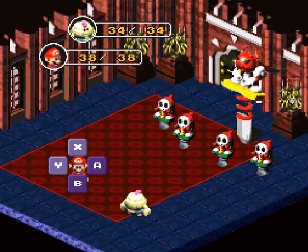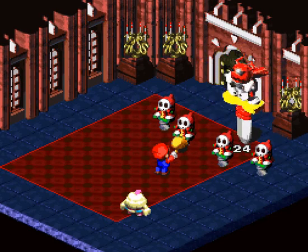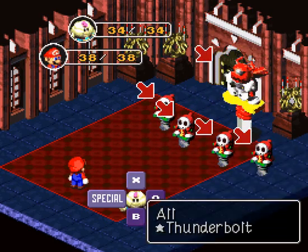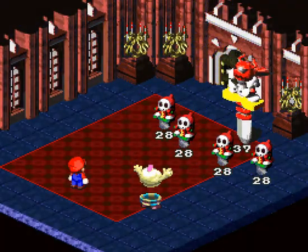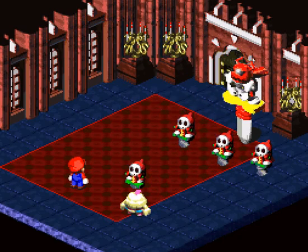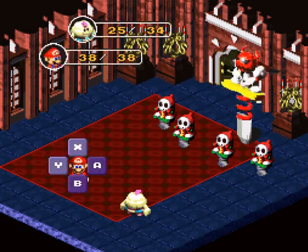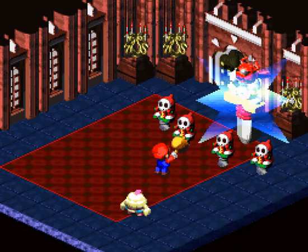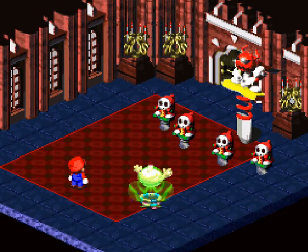This is definitely an interesting boss fight. Since we know Mallow can take care of the Shysters with just a Thunderbolt, we'll take care of them really quick. Or these ones are a lot stronger — that does not bode well for our heroes. Mack is stunned — I guess Mack does not like electricity, which is fantastic, since Thunderbolt is a lot cheaper to use than fire.